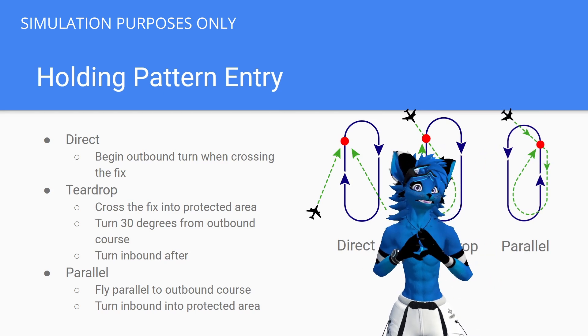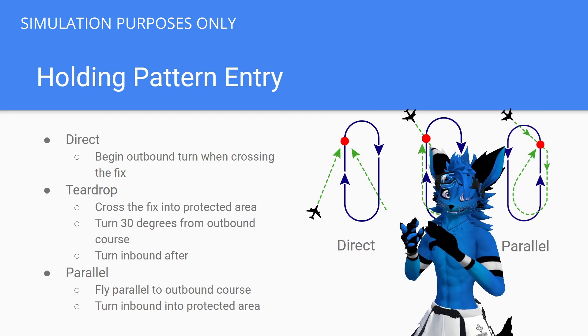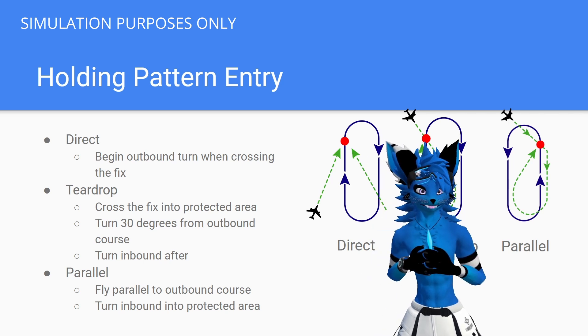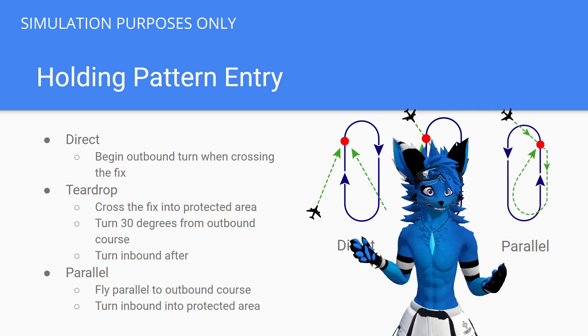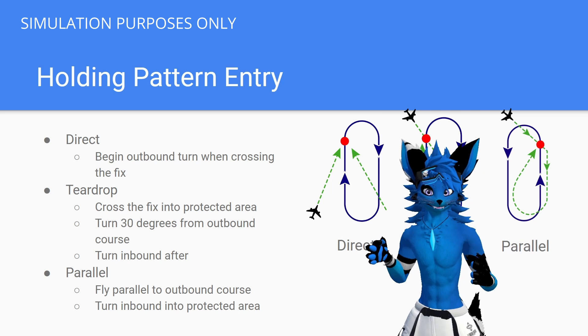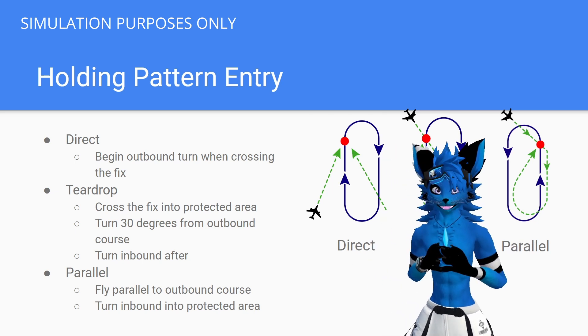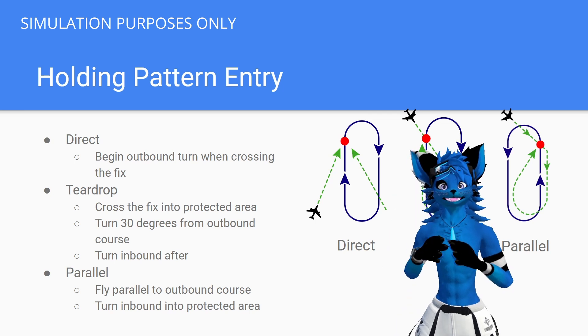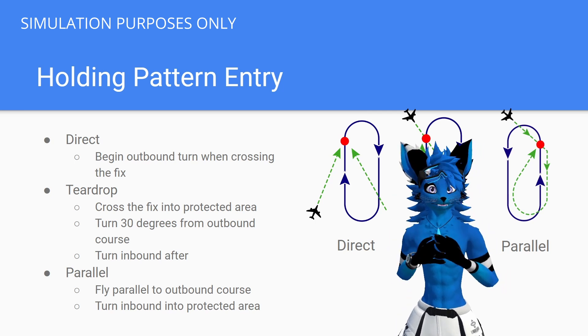Now let's talk about everybody's favorite part about holding patterns: the entry procedure. This is what trips up pilots the most, especially when they start their instrument training. In this example, we're going to be holding south of the holding fix. There are three different entries you're going to be expected to fly, and it's all going to be based on what direction you are approaching this hold.